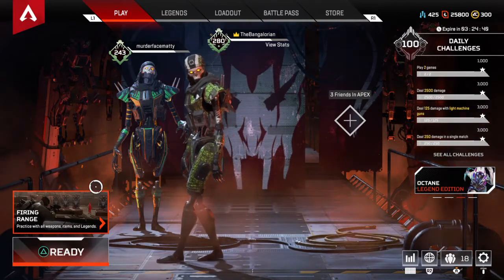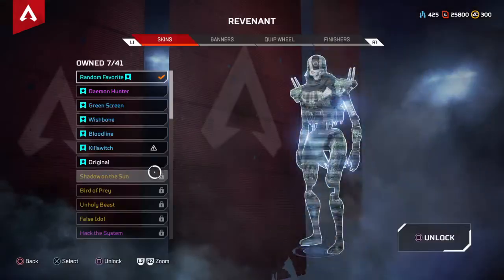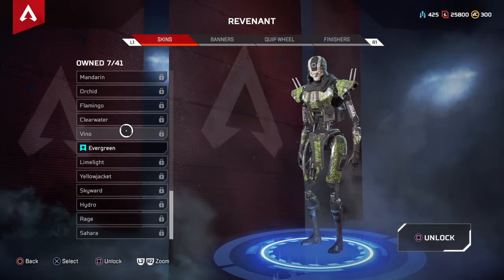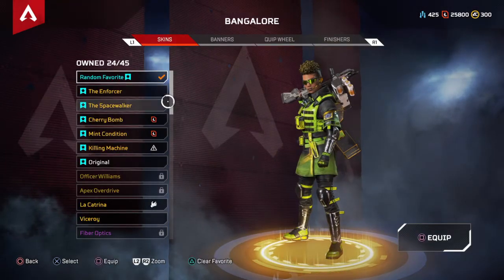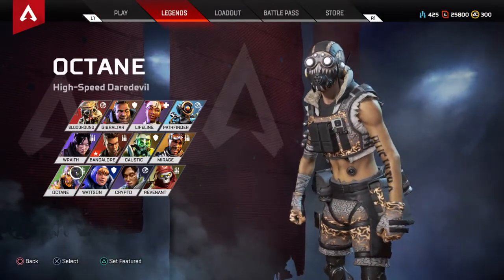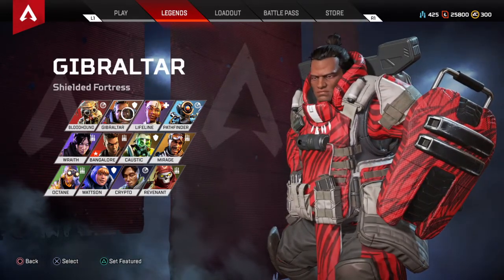With Wraith, you can't shoot at her while she's running and she's able to get somewhere and heal up. With Pathfinder you can reposition easily. Looking at other legends — Bangalore can't use smokes, Caustic can't use his traps, Wattson can't use her traps, Octane I don't care about, and Gibraltar can't use his bubble while using Revenant's totem.